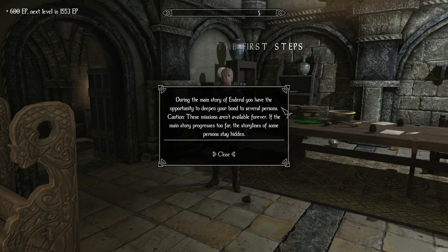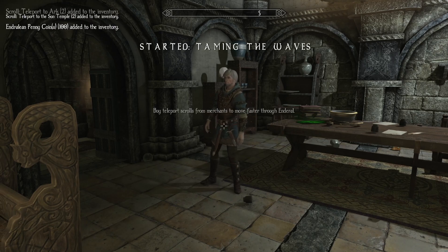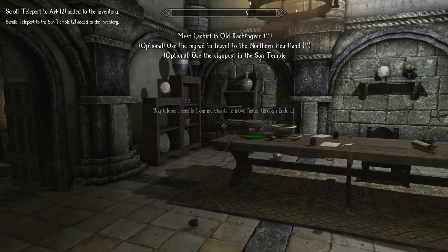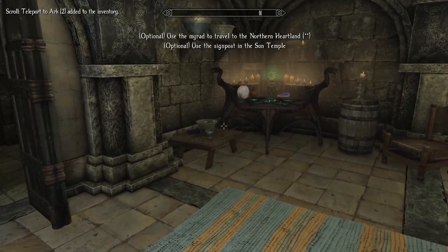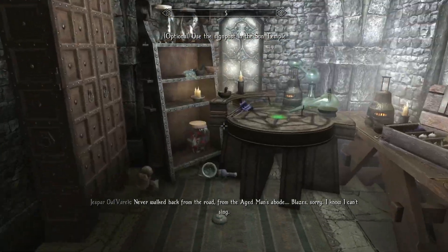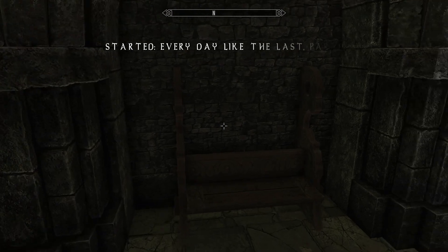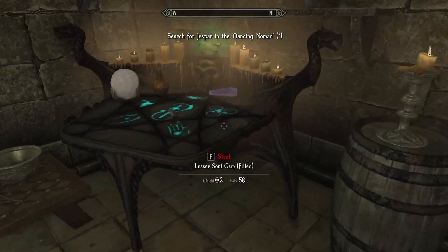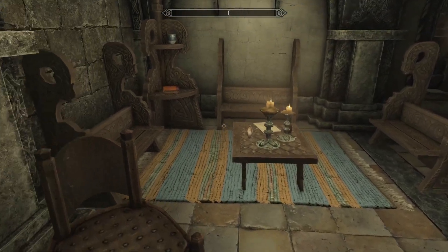A notification appears: 'During the main story of Enderal, you have the opportunity to deepen your bond to several persons. Caution — these missions aren't available forever. If the main story progresses too far, the storylines of some persons stay hidden.' Interesting — so this is the character quest system. We have some scrolls: teleport to Sun Temple, teleport to Ark. Optional objectives are to use the Myrad to travel to the Northern Heartland or use the signpost in the Sun Temple. We notice the place is a bit of a mess from Jesper's rummaging. That's Jesper's character quest — and there are three lots of character quests, which is very interesting.